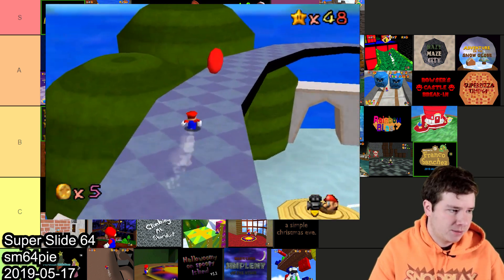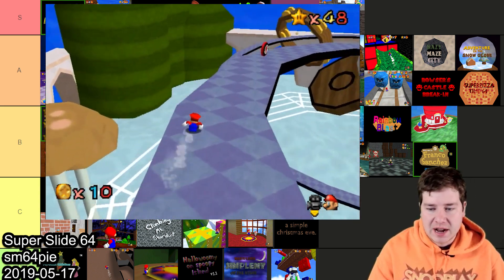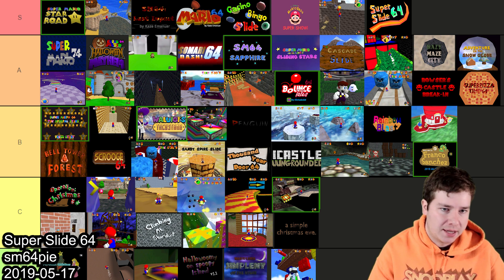The next hack is Super Slide 64 made by SM64 Pie, and this one is really fun. It's a 48-star hack just filled with slides, with time trials and everything. I've really enjoyed this one — I'm gonna throw this into S. I'm a huge fan of slides and this hack is just perfect for that.